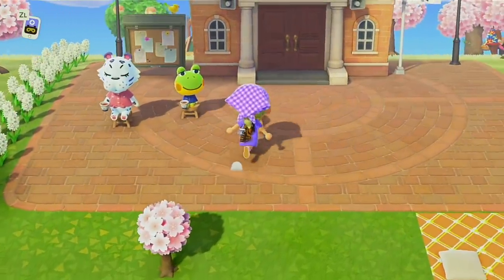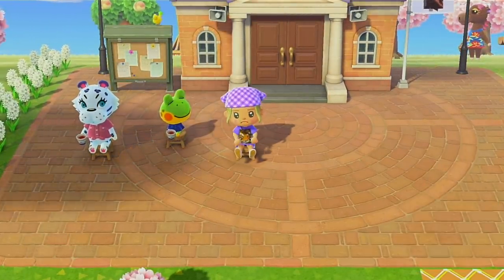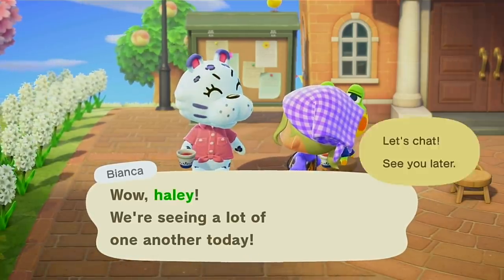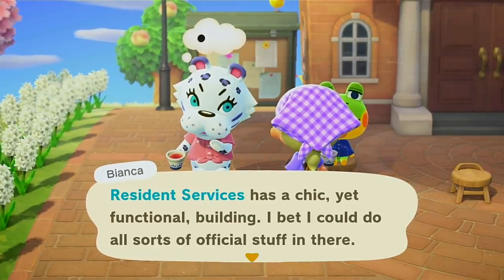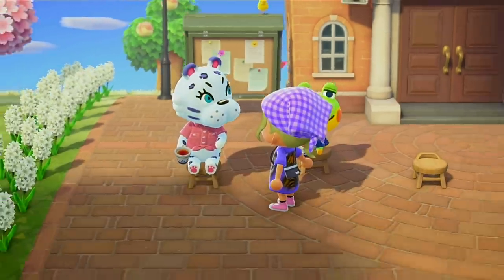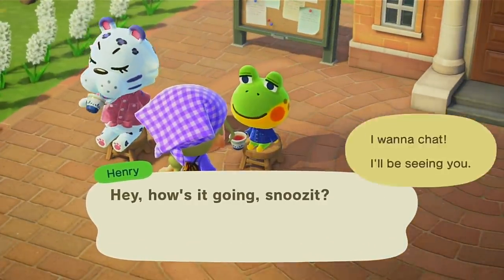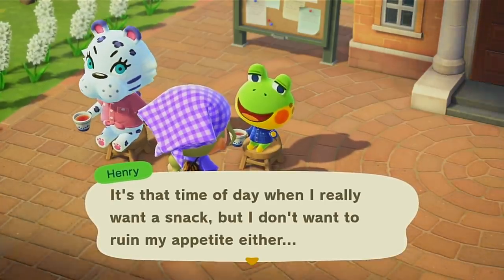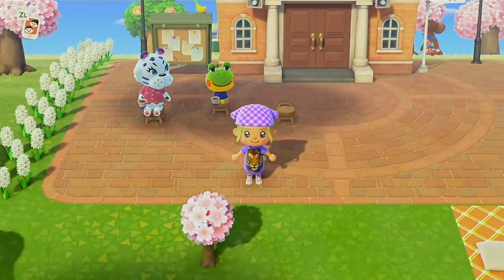Now we'll go talk to my villagers. Everyone's just sitting out on stools drinking tea — I think that's very wholesome. Here's Bianca; she's really cute, wants to be a pop star, she's a real nice one. And then we have Henry, who's probably my favorite villager so far — he's so bougie and his house is so nice. Love Henry, he's my favorite, and he's so small.